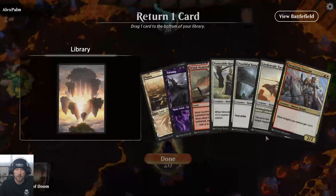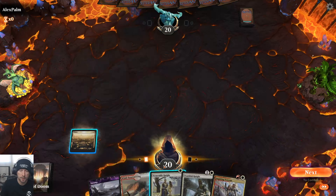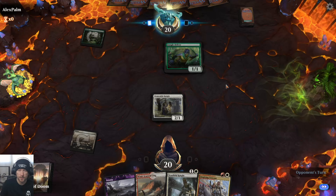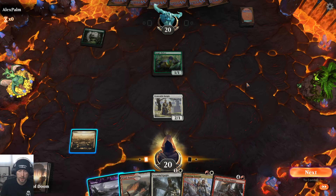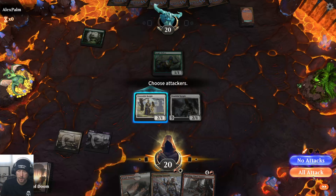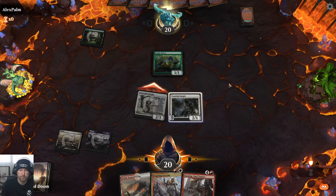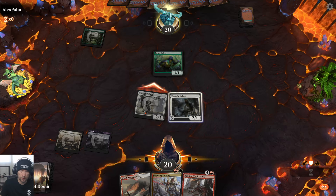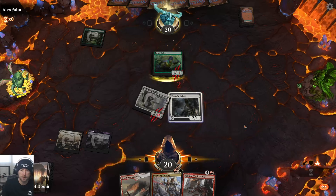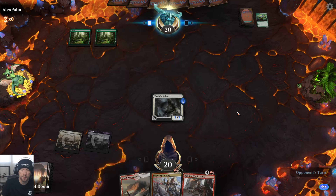That seems much better. Get rid of the Tactician here, and we'll go ahead and come out swinging with the 2-1. Hope they don't have removal on the first turn. We can't get our Inspired Veteran, so we can go ahead and get a First Striker, swing him in, and see if he blocks — I'll be able to move the counter over. I like to stay relatively aggressive when playing a deck like this, keep the pressure on and swing even if it means trading.